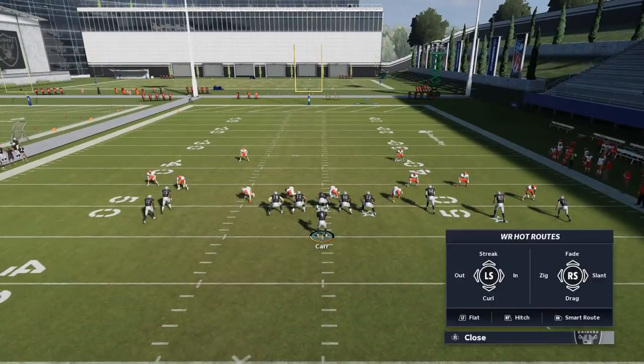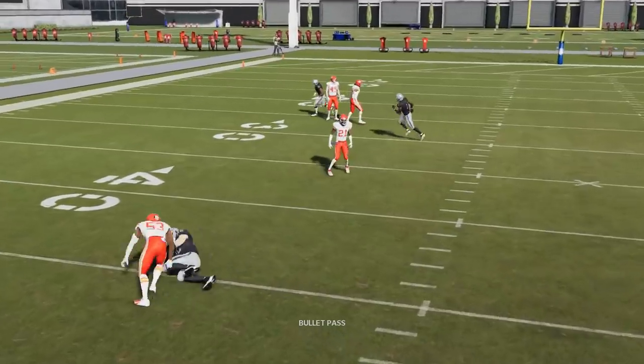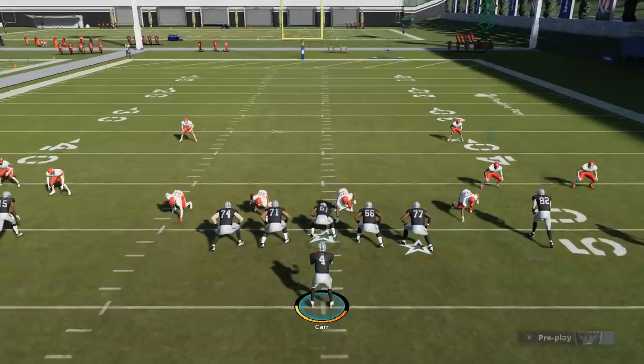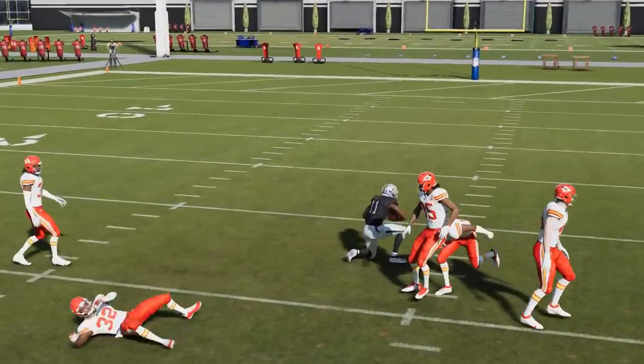The streak is really only there to pull back the safety. The rest of these routes are all doing their job — even Witten is burning his man. But if you don't smart route the X route, you won't get the separation. You can see right there I barely made that without the smart route. Smart routing that X route is key.